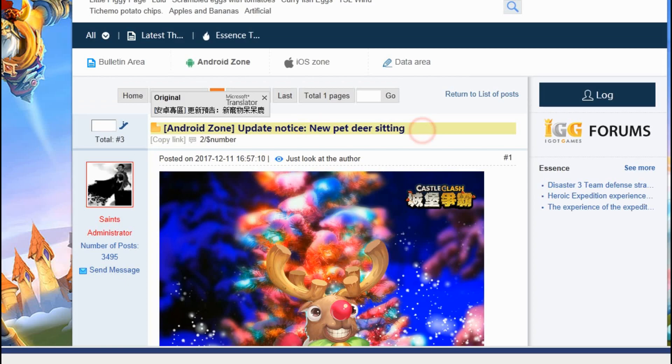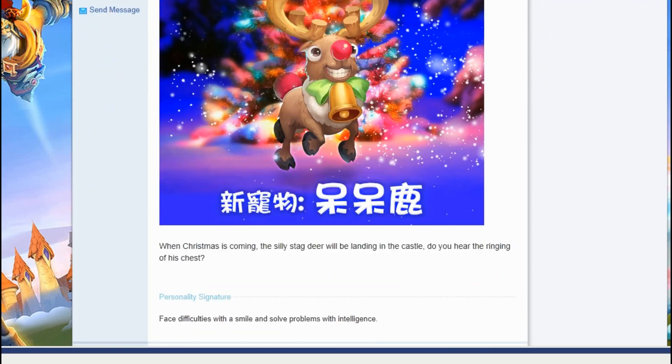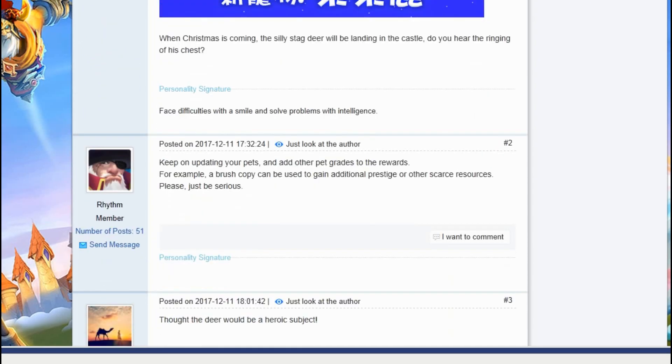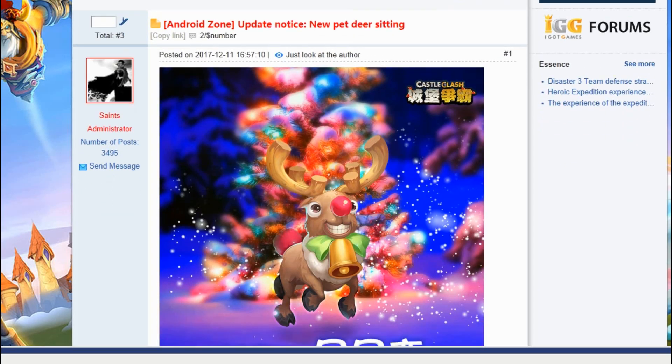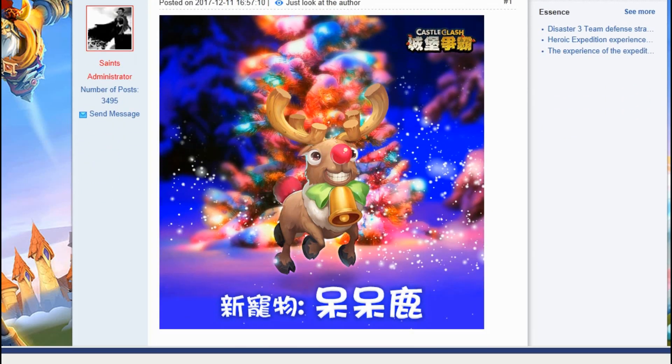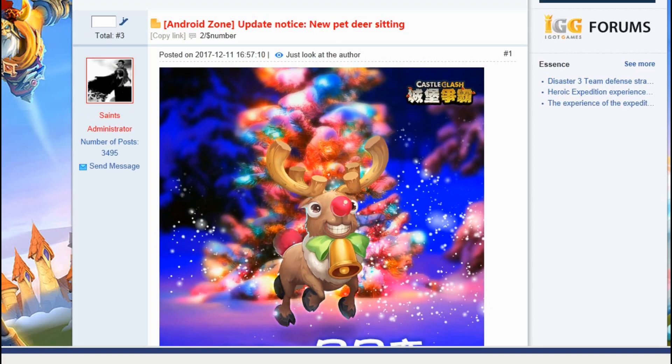The update notice says the new pet is a deer. When Christmas is coming, the silly stag deer will be landing in Castle Clash. I always thought it was a reindeer and some kind of Christmas hero, but they're releasing it as a Christmas pet.